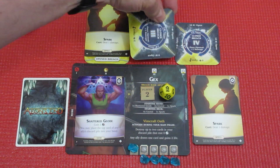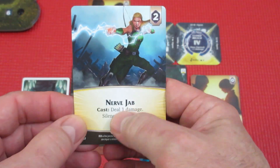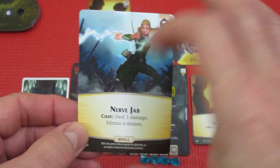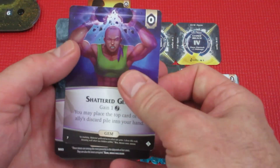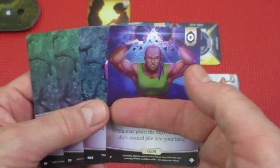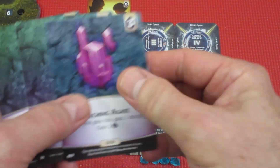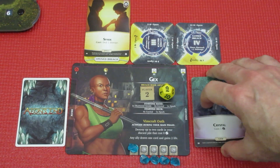We're going to focus this breach for three. With too many minions out there, for two ether we'll get the Nerve Jab — deal damage, silence a minion costing two — spending our five ether. We could place the top card of any player's discard pile into our hand but we won't do that. Cards go back in any order.